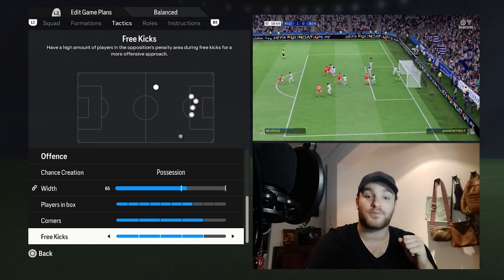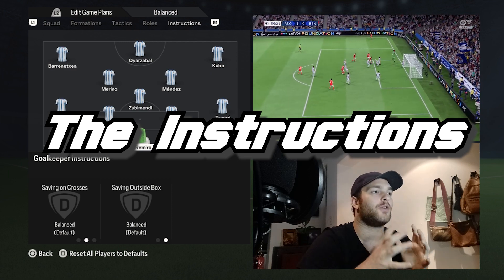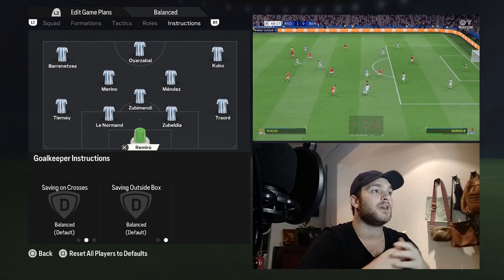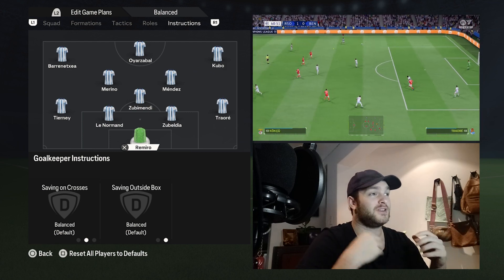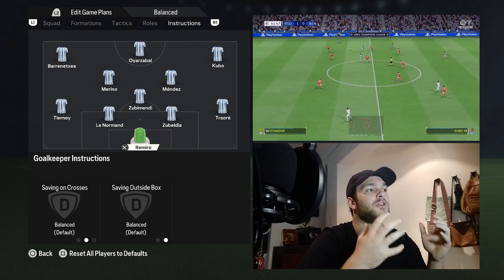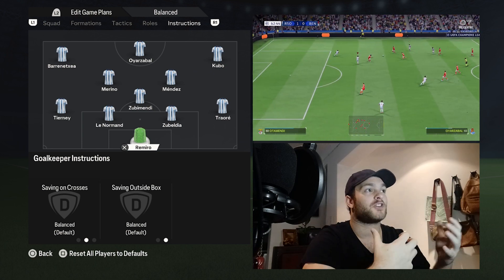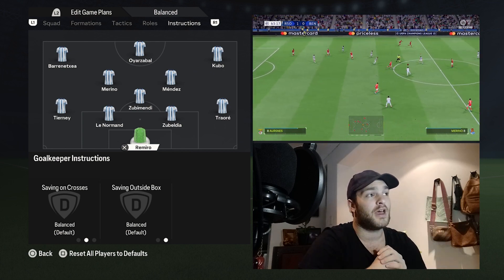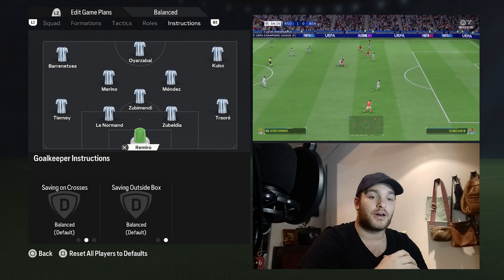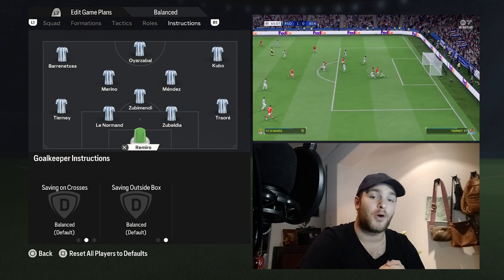For corners and free kicks, it is set to four. For the goalkeeper Romerio, it's a very balanced approach — he isn't the best at claiming aerial balls and does tend to punch a fair amount. He's decent with his feet playing out from the back, but because you aren't playing the highest line, you don't really warrant a sweeper-keeper. With Norman and Zubeldia making tracking-back runs in time, you don't really need the goalkeeper doing too much, which is why I've gone with the balanced approach.